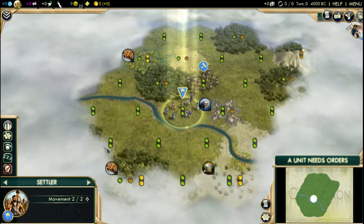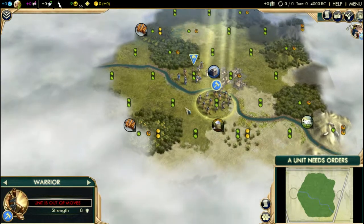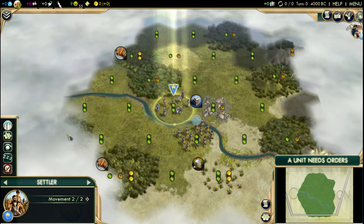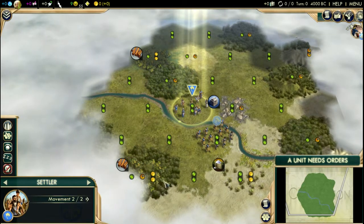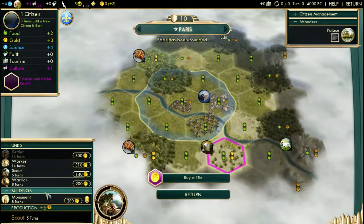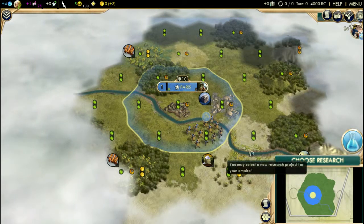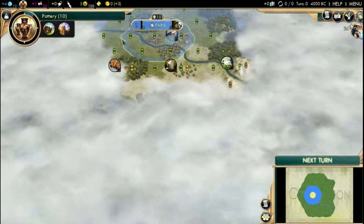Playing on King just to be able to grab a few wonders needed for the arts — artifacts, great works, and all that stuff. I think we're gonna settle on this spot because we have two resources plus stone and tons of floodplains, so we're good to go. Let's start on the scout right away. I'm using an enhanced UI you can find on the Steam Workshop.